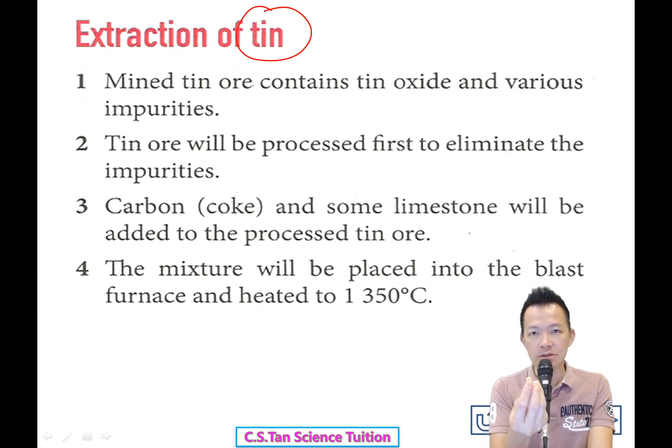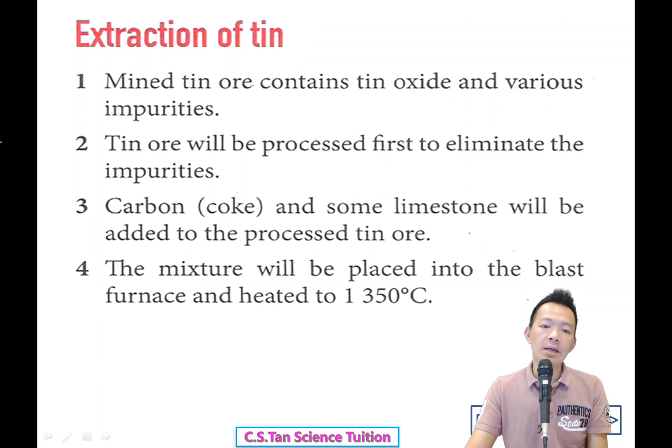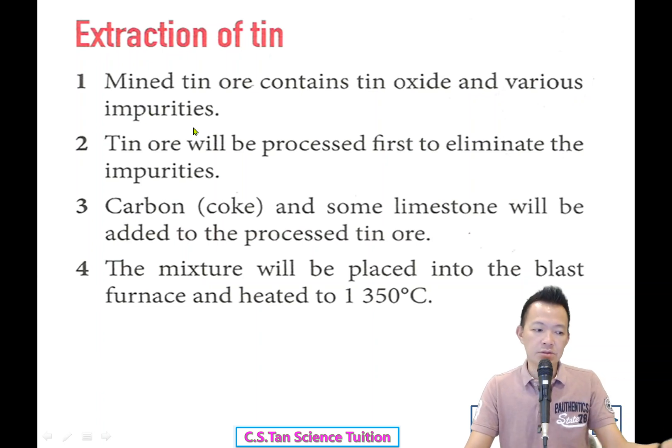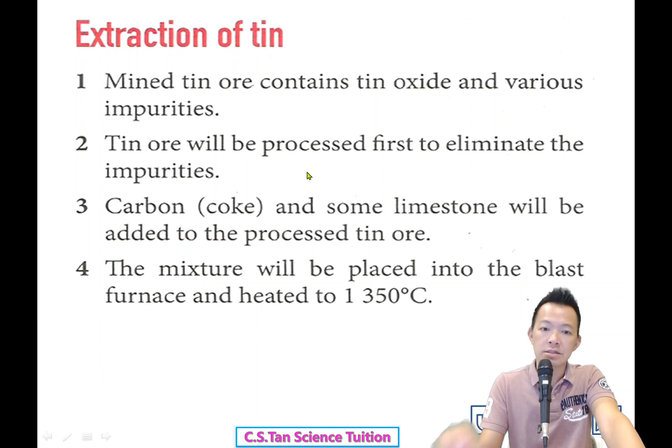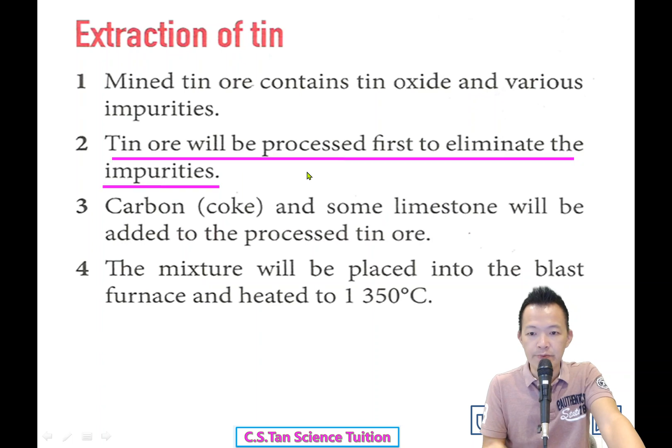We are talking about tin (锡). How do we extract tin from its ore? The tin ore contains tin oxide and various impurities — that is, the compound. To get the tin only, you extract it and then sell it.